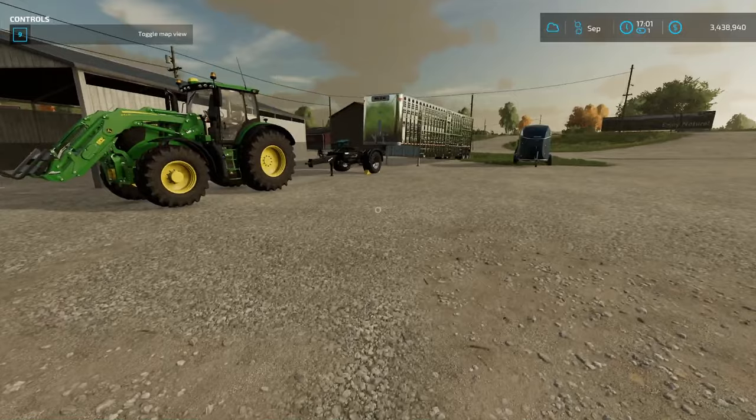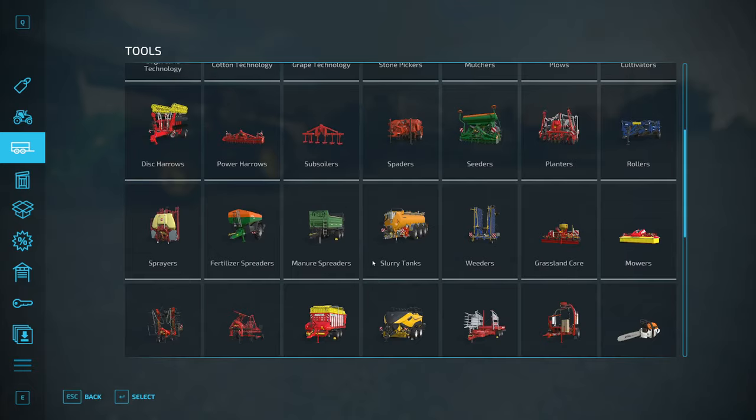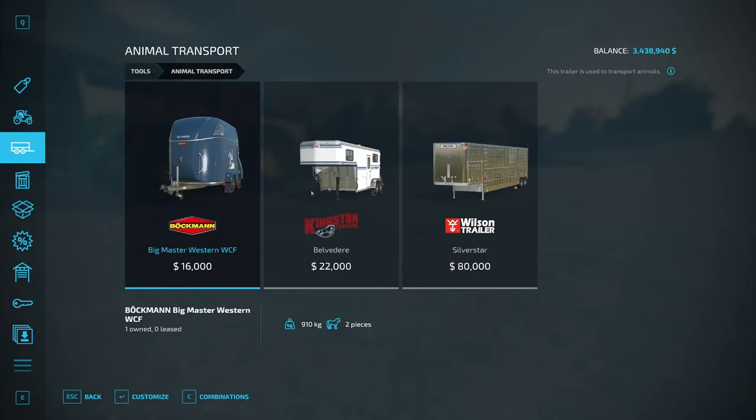So if you go into Tools, you'll see under Animals, under Tools, that there is an Animal Transport tab, and you have a few options.